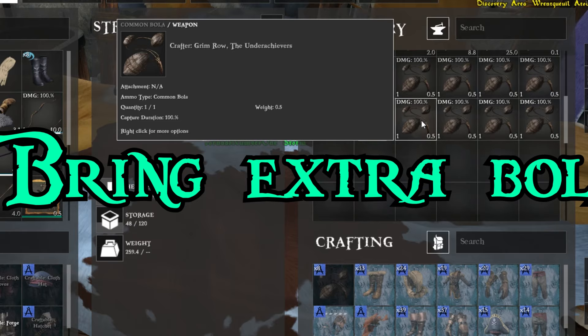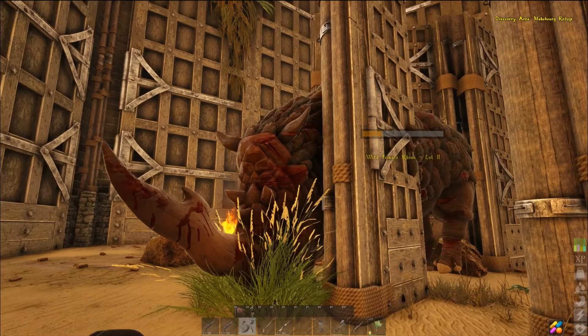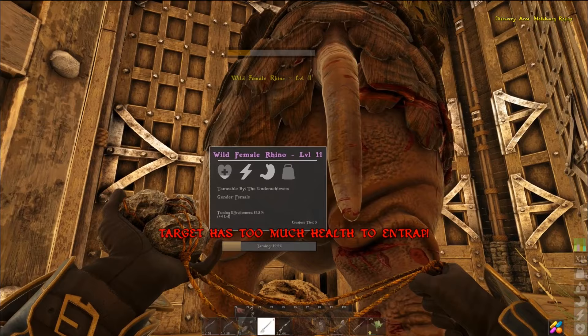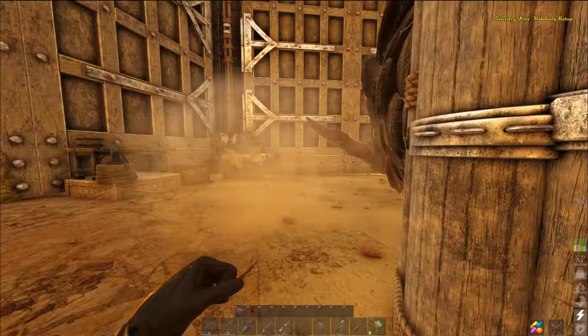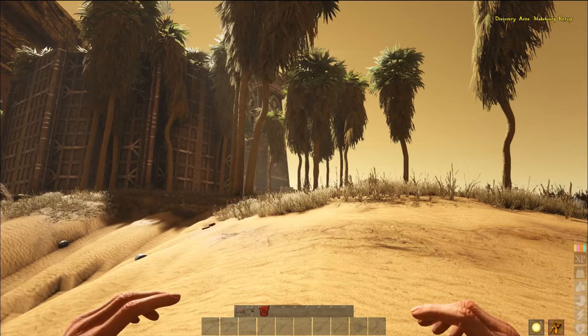Tip number two: bring extra bolas. You don't want to show up to a creature with 10 bolas thinking that's going to be exactly what you need and accidentally miss one. Missing that bola is going to make you miss your feed. You're going to have to struggle to get more bolas, which messes up your taming affinity overall. Just bring the extra bolas — it doesn't take that long to make them and it's going to save you time in the long run.